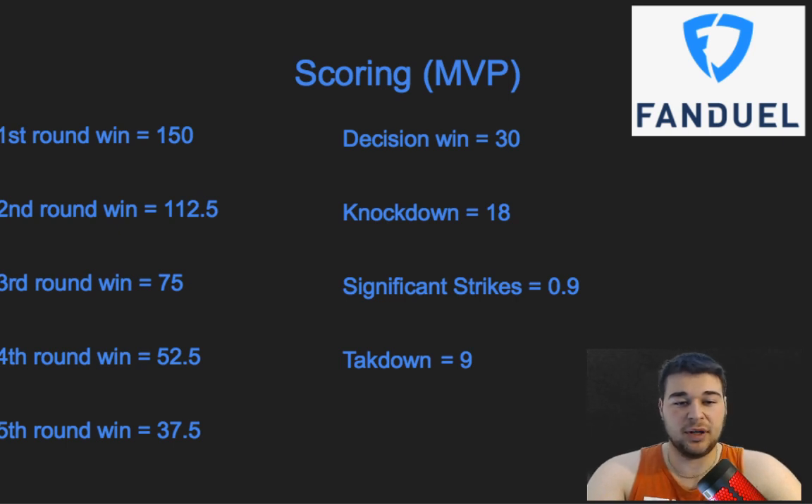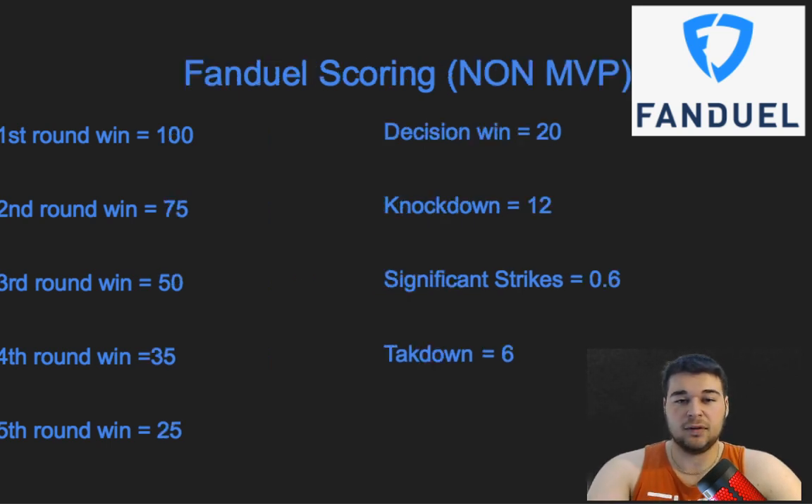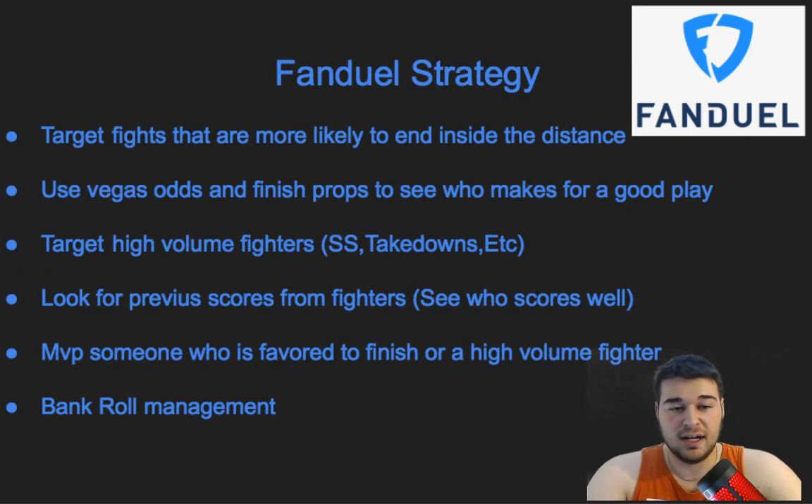FanDuel non-MVP scoring: first round win 100 points, second round 75, third round 50, fourth round 35, fifth round 25, decision win 20, knockdown 12, significant strikes 0.6, and a takedown 6 points. FanDuel strategy is largely the same as DraftKings — target fights likely to end inside the distance, use Vegas odds and finish props, target high-volume fighters, and check previous scores. For your MVP you want someone favored to finish, ideally in the first round.